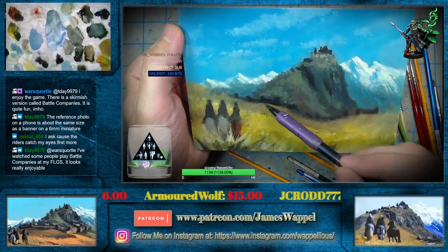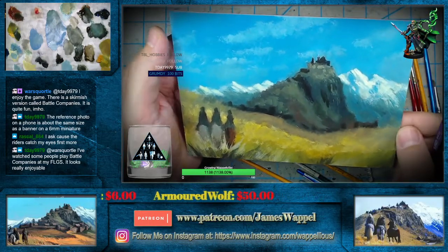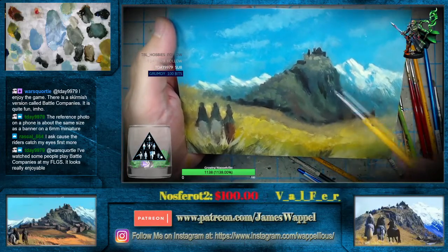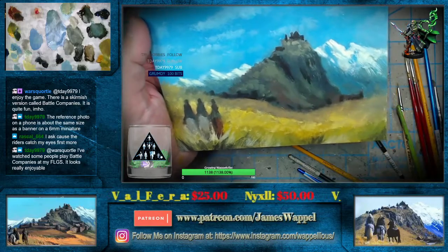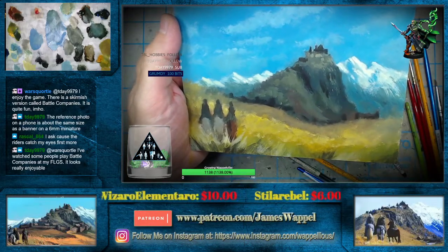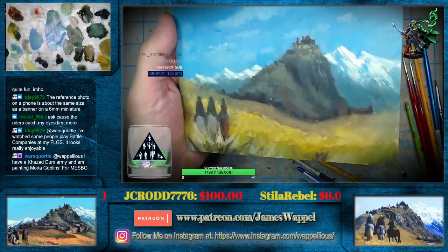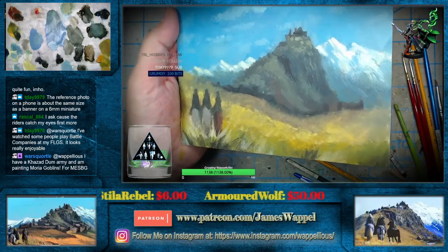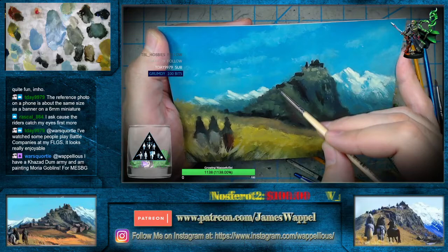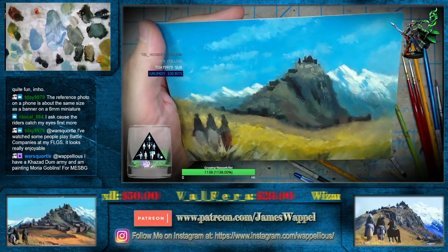That's why we get these guys down here and not in the center, or too far off to the side. It'll change of course as we start to develop this more and get some sharper edges. The Battle Companies thing is interesting because you can sort of develop your own heroes. It's kind of like Mordheim in that you're developing your units. Painting some Moria goblins — well, we have plenty of those.